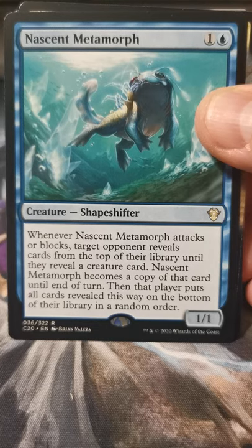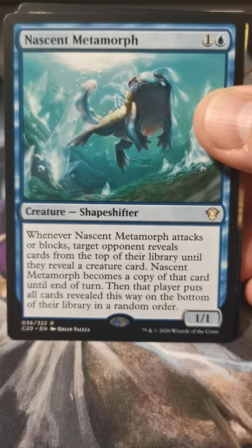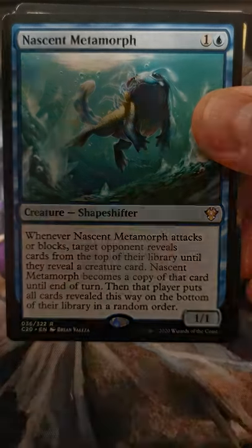When Nascent Metamorph attacks or blocks, target opponent reveals cards from the top of their library until they reveal a creature card. Nascent Metamorph becomes a copy of that card until end of turn. Then that player puts all cards revealed this way on the bottom of their library in a random order.